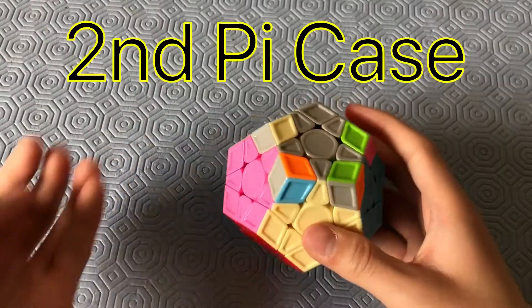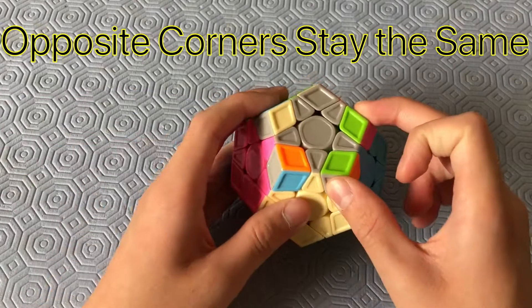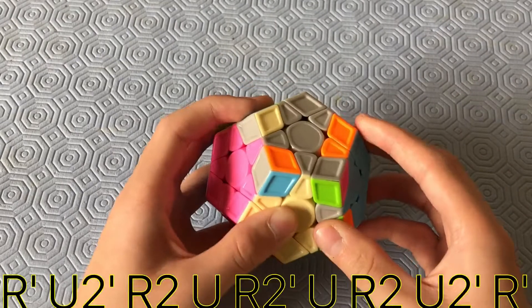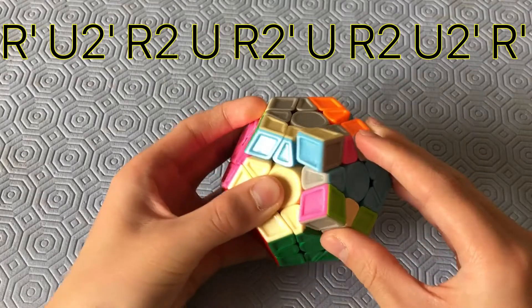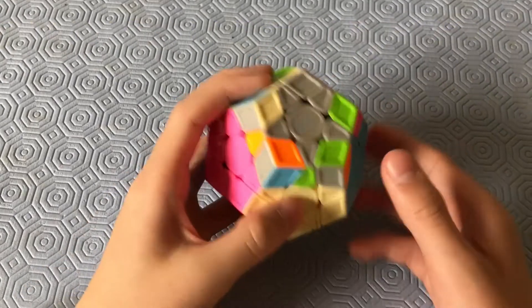Now it's the other Pi case. Instead of the headlights facing the back, the headlights are facing the front left. The corners that are facing opposite directions stay the same. The algorithm is: R', U2', R2, U, R2', U, R2', U', R'.